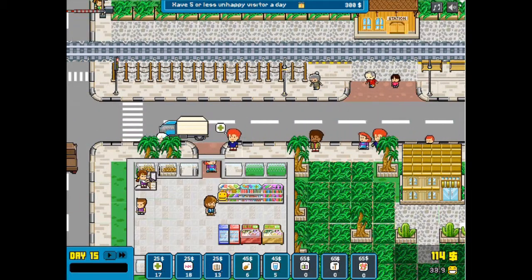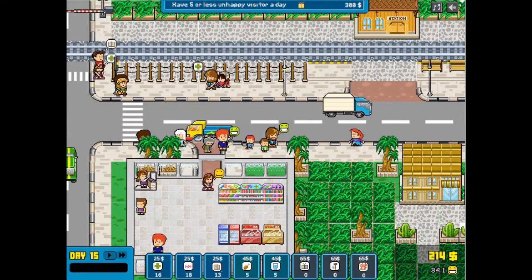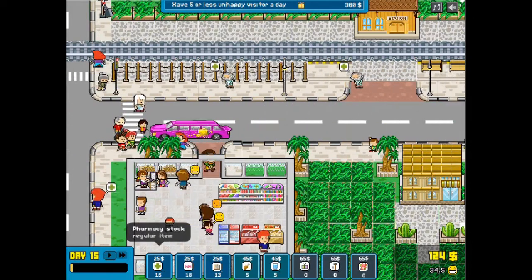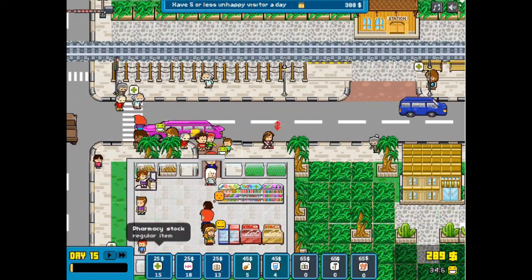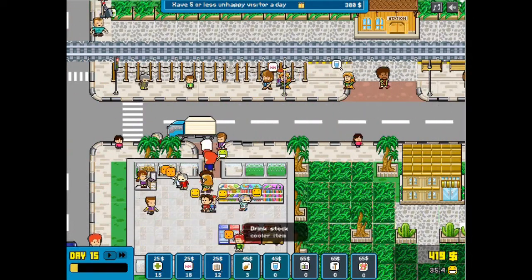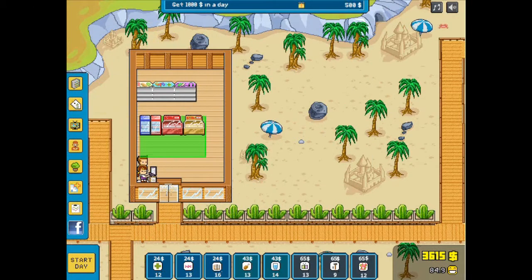Happy Mart was created by Little Giant World in their typical art and graphical style. At first you begin with some simple shelves and few things to sell, but as you progress and upgrade with more incoming money, visitors and customers, you are able to expand. You have to follow news and be prepared for some peaks in certain goods, and of course keep an eye to not be sold out.